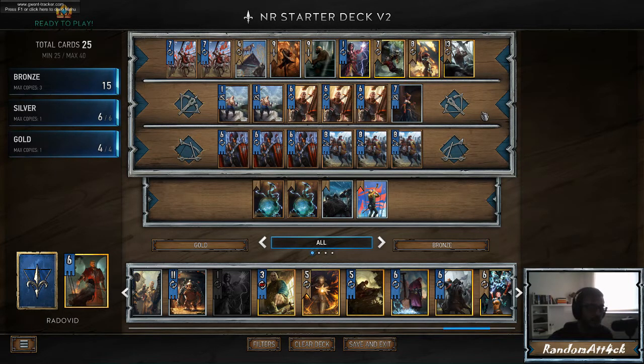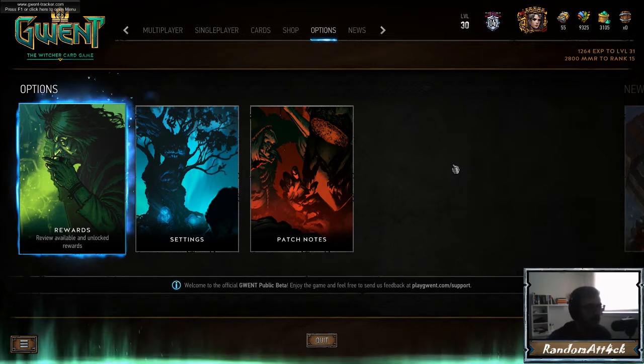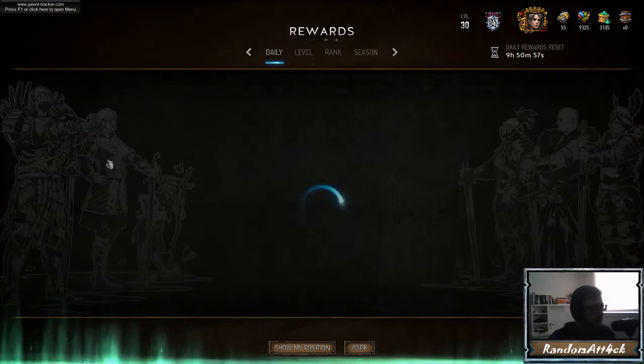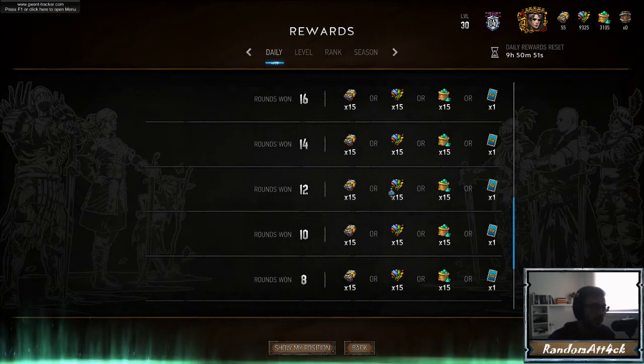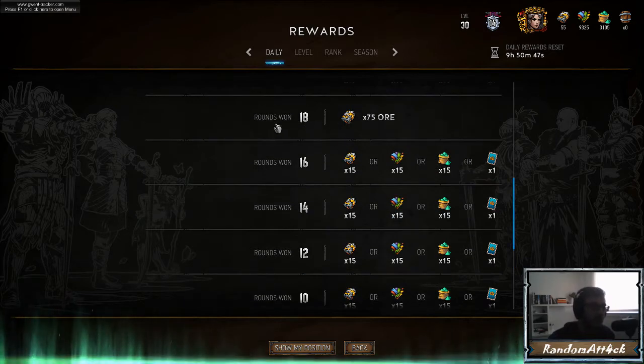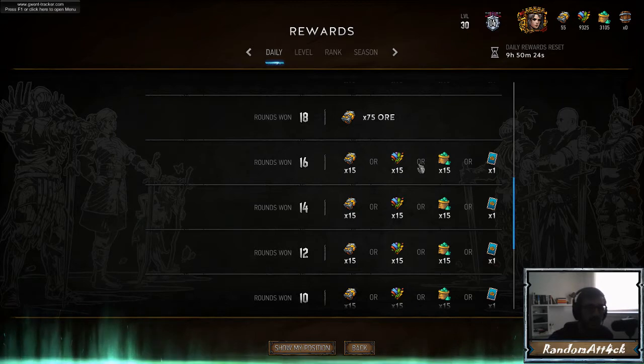I want to give you a few tips for playing as a free-to-play player. The rewards screen is a good place to start. You can play up to 18 rounds to win per day — I know it can be hard when first starting out, but if you aim for that you'll get around 2.5 kegs per day on average. Sometimes you can get a card that can be a bronze, silver, or gold, though the chance for silver and gold is much lower.